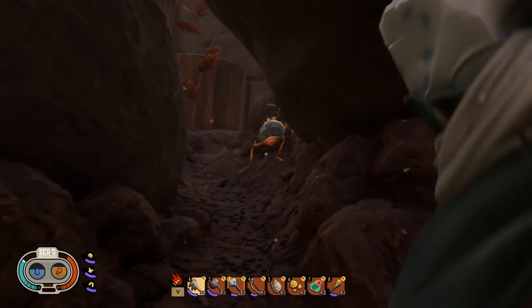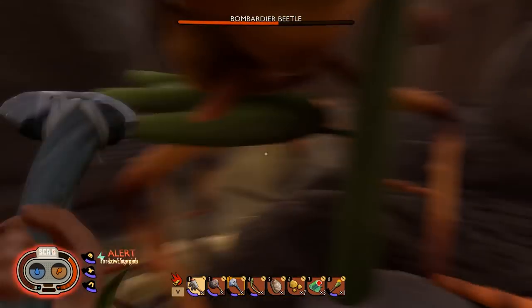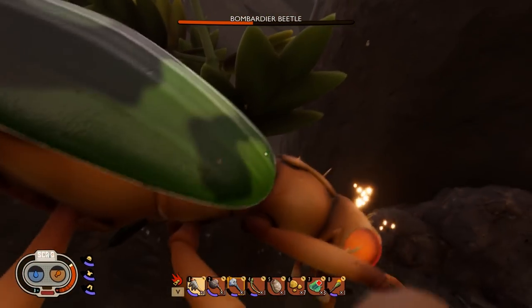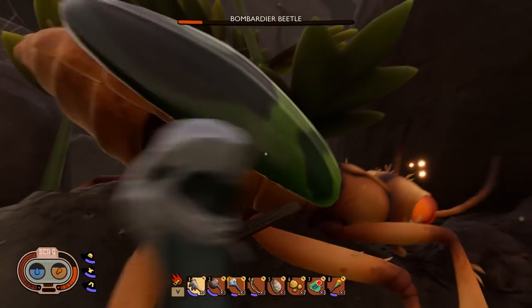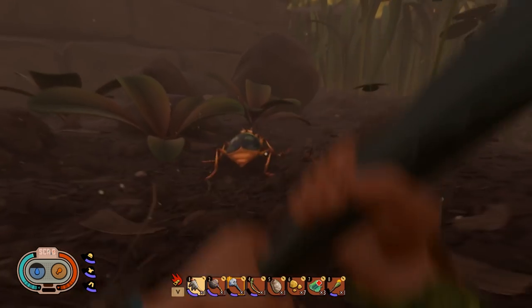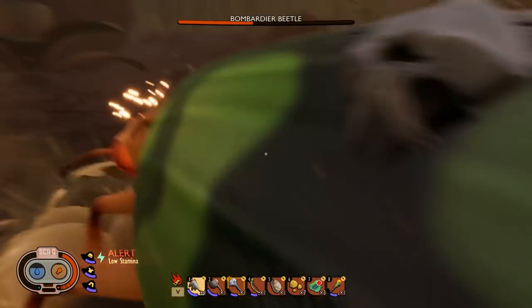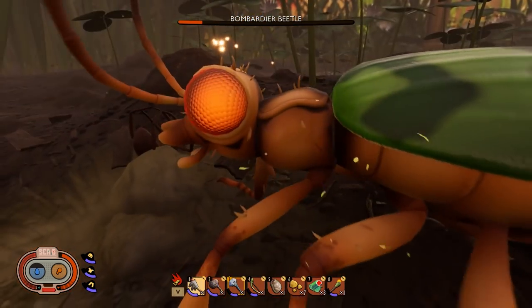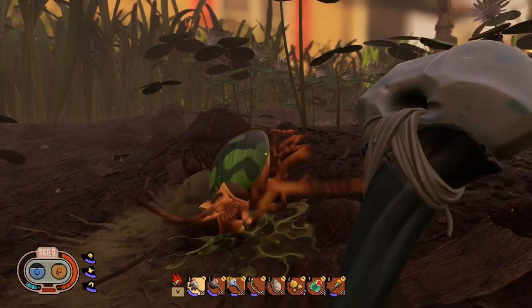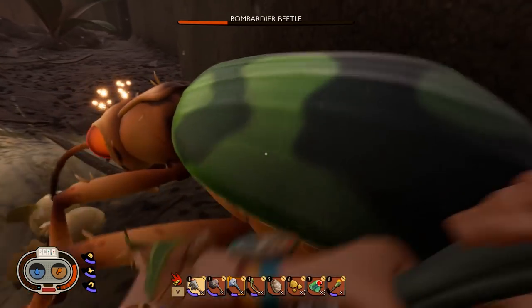If you find a bombardier beetle unaware, go up behind it and hit it three times, circle around it — it'll spit acid but miss — knock it out and finish it off. The best and most consistent method I've found is to get right into its face and hit it once, then circle around hitting it. That first hit seems to make it fire acid at where you were when you hit it. Stun it and finish it off — that seems to work most of the time.